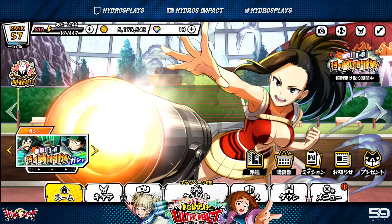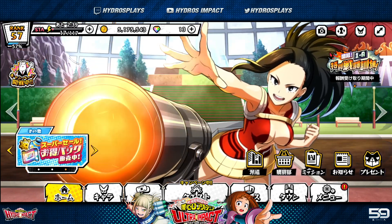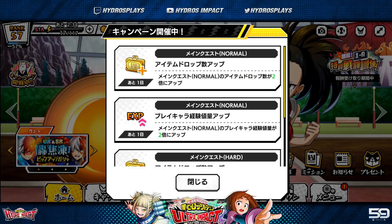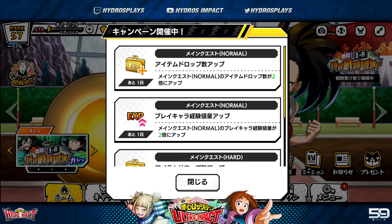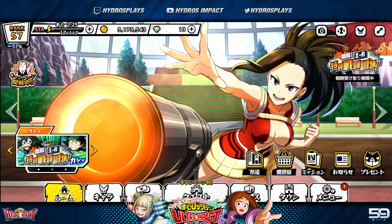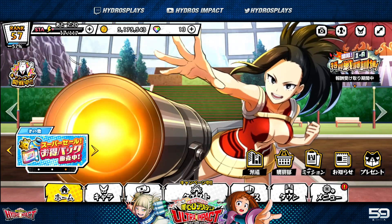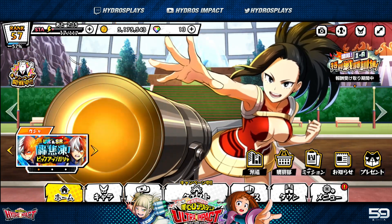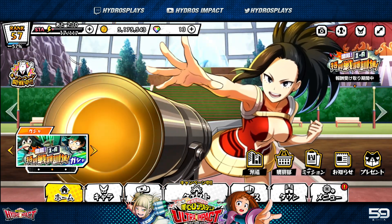The only time I'd recommend using gems for stamina refreshes is during a double drop rates event. Right now in the game there's a double drop rates and double character XP event. The double drop rates is the key thing to focus on. I'd recommend spending at least 30 gems on stamina refreshes, because you get three refreshes for 10 gems each before the cost increases to 20.